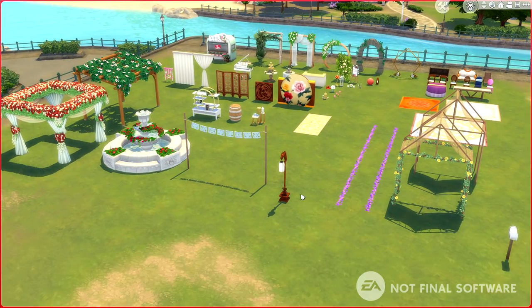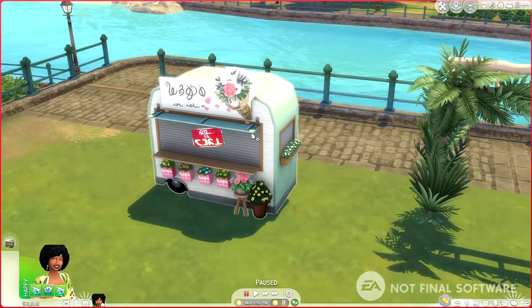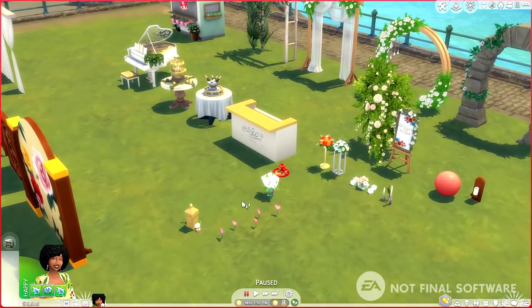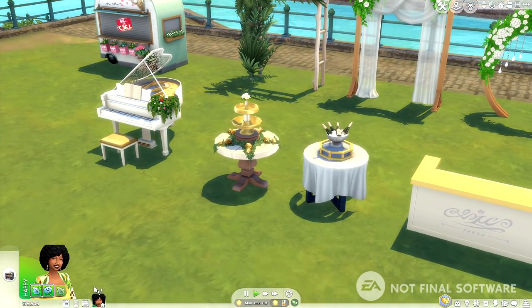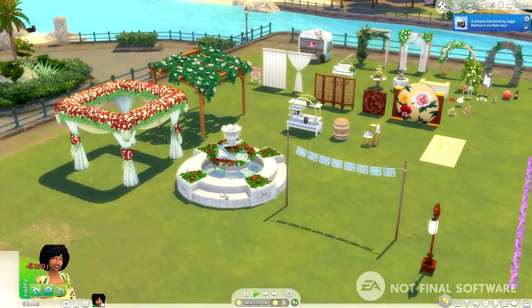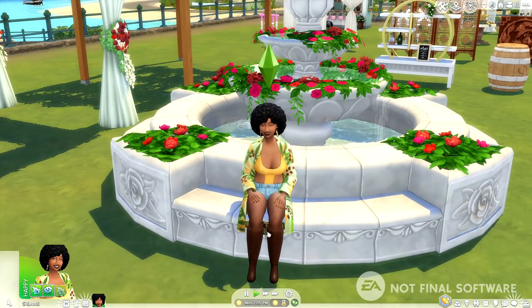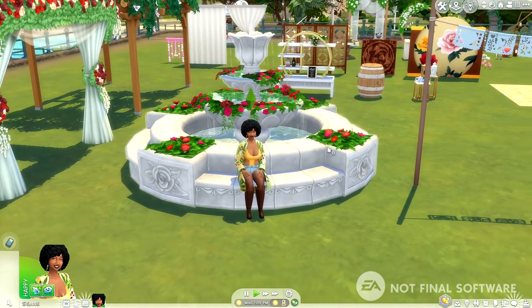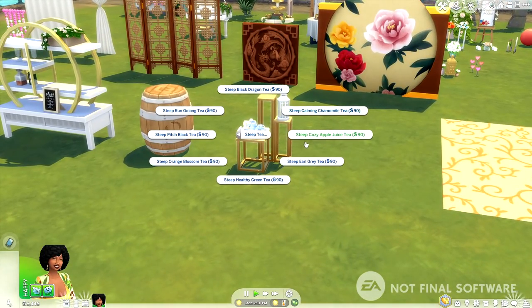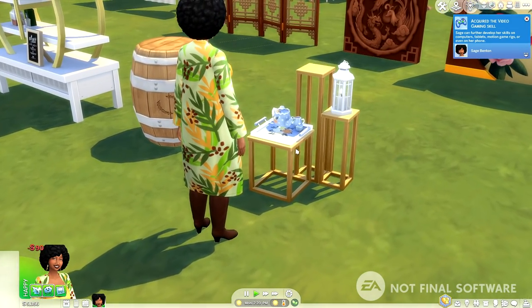As promised, I wanted to check out the little flower kiosk. We're going to have our beautiful Sim, Sage Benton — she's going to go sit on the fountain so you can see what that looks like. You can basically do everything you'd normally do on a fountain: cuddle, snuggle, kiss, make out. And then I'm going to have her come over here and steep some tea — we're just going to make some orange blossom tea.